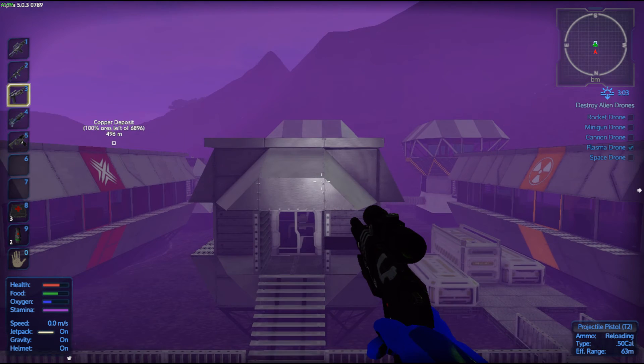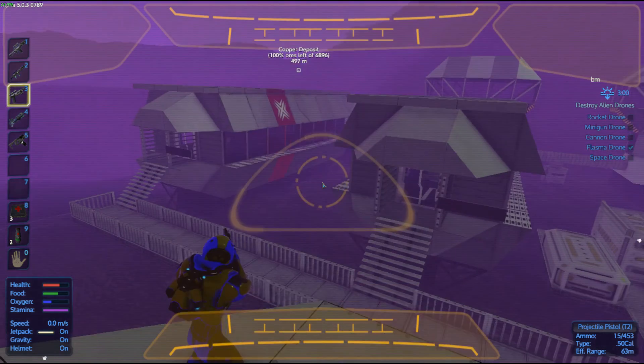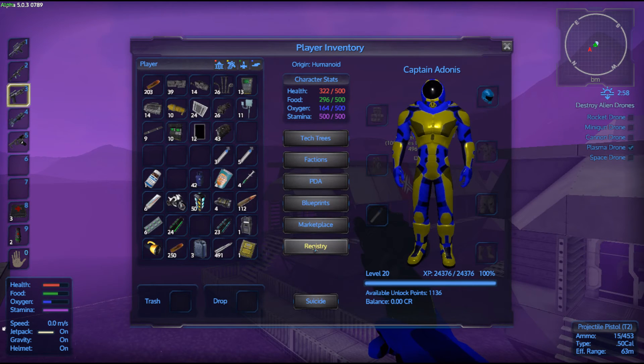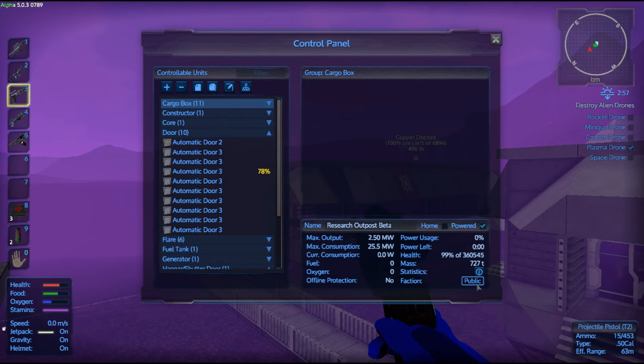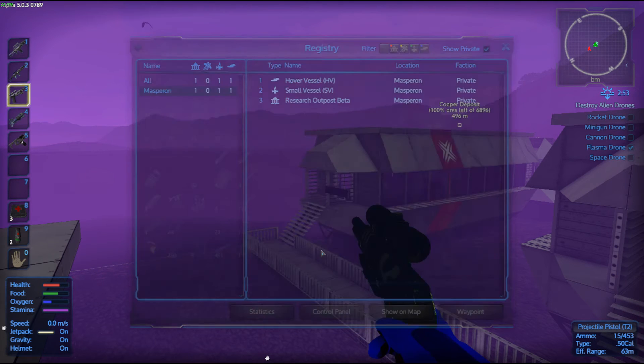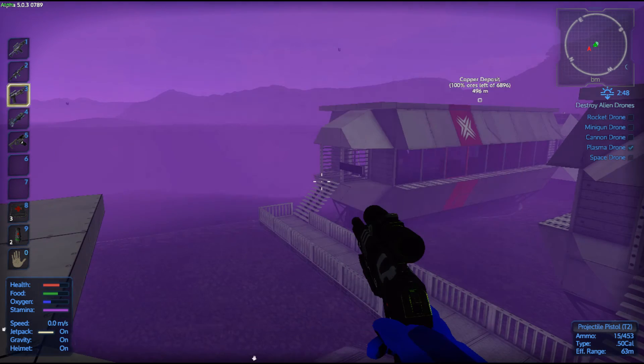It has our core in it. Speaking of — gotta go into the registry. Wrong button. We've got to go here first. Automatic doors damaged. Change this from public to private. There we go. Now we can mark it on the registry — Research Outpost Beta. Set it as a waypoint; we forgot to do that on our last one, so we'll have to go back and do that.